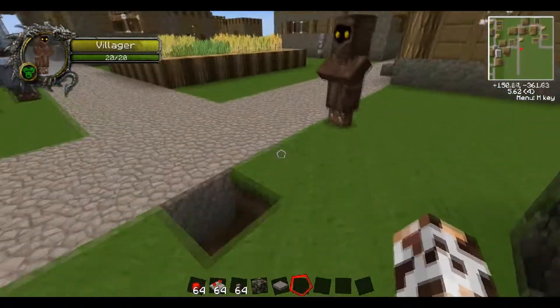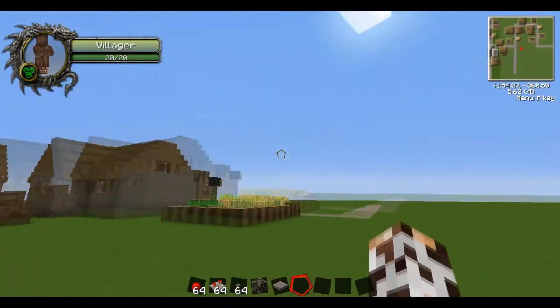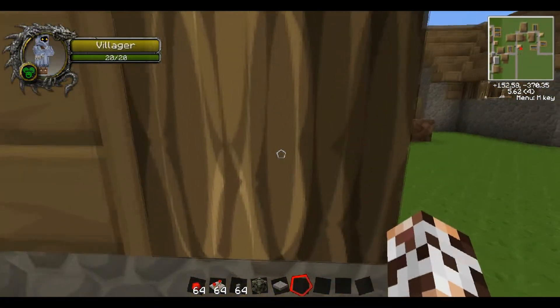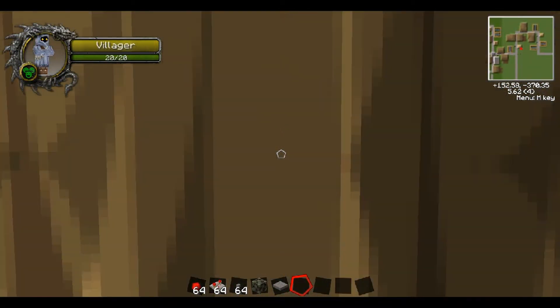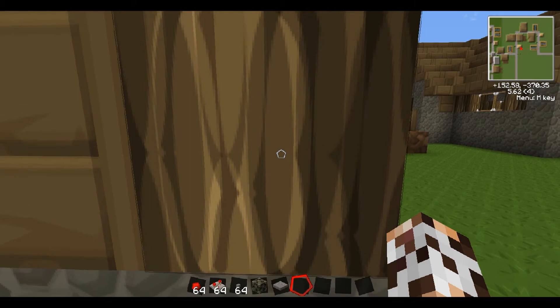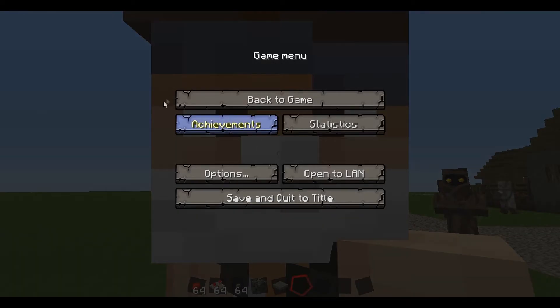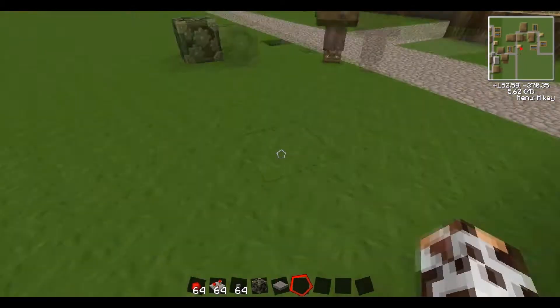For all you want to know, this is the SFAX texture pack. I recommend you go download it because it is probably the best texture pack Minecraft has to offer, if your computer can handle it. I mean, look at that — look at how good that wood looks. Oh my god. Okay, but getting back to the tutorial.